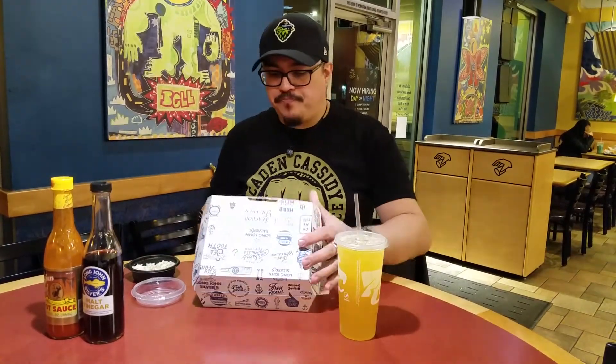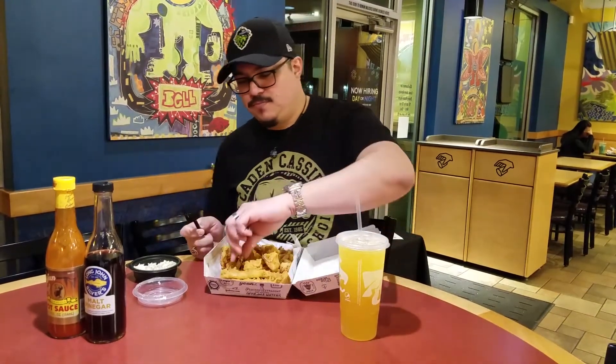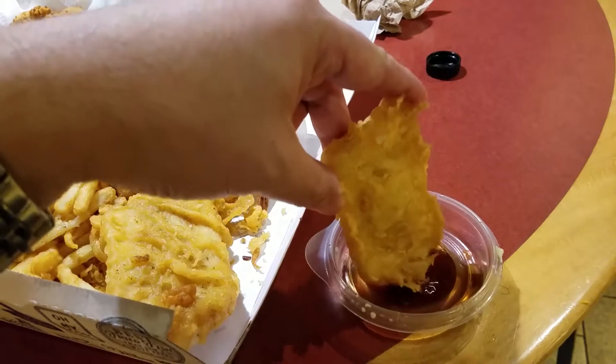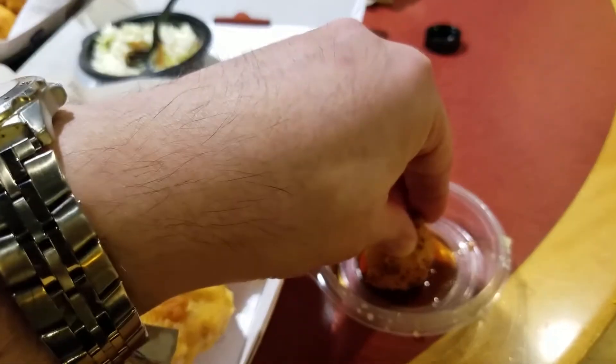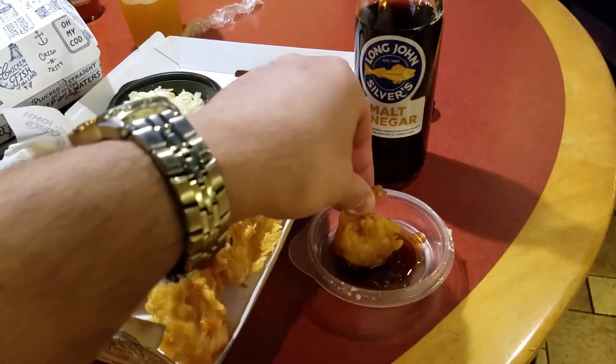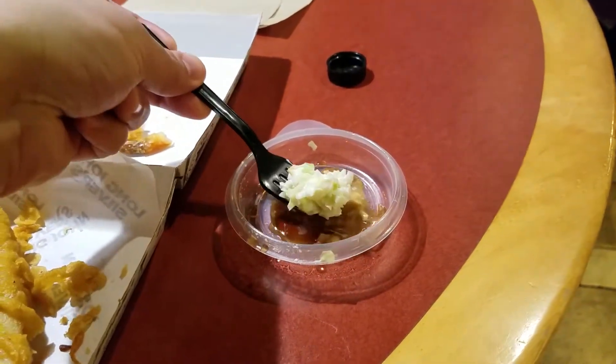I'm not usually a coleslaw kind of guy but hey, when in Rome. And all things considered, not bad. Now that I can confidently tell my mother that I've eaten some vegetables, it's time to see if the rest of the fried goodness holds up to my memories. First up is the shrimp — the batter is crispy, the inside is hot and fresh, pretty tasty. Next up is the item Long John Silver's is famous for: their fish plank. It has the same crispy batter as the shrimp and the inside of the fish is very tasty and flaky. Having grown up in a Filipino household, one of our staple condiments was always vinegar. Long John Silver's is one of the only fast food places where I can get a bottle of vinegar with all of my food — and I mean literally all of my food. Everything I get here is just a vessel for vinegar.